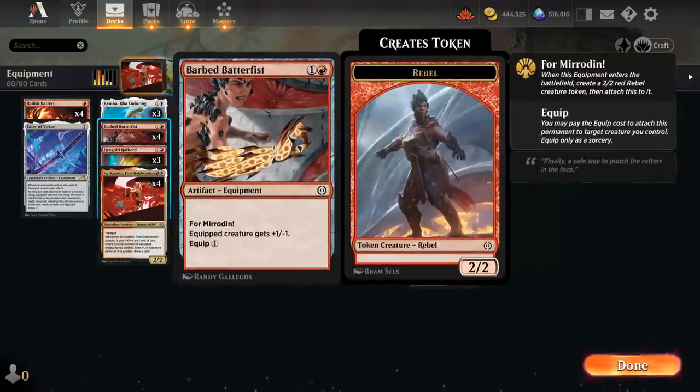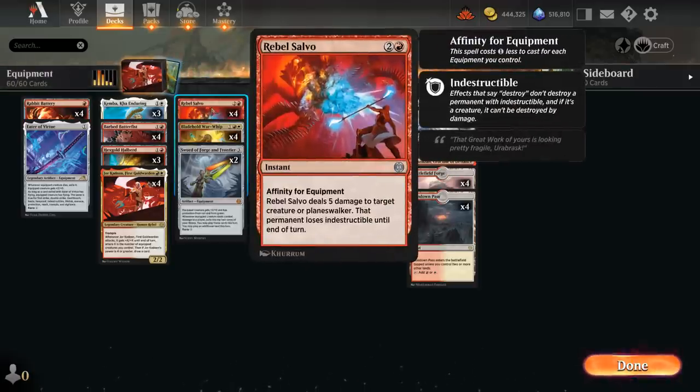Batterfist is also very important alongside our Rebel Salvo, which is a three-mana removal spell with affinity for equipment. It gets a one-mana discount for each equipment in play, so we can often cast it for just a single red mana. It deals five damage to a creature or planeswalker and also makes it lose indestructible — the best removal spell in standard if you can cast it for one mana, which often happens in this deck.